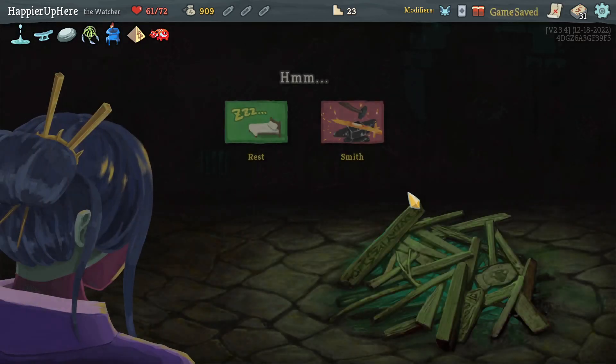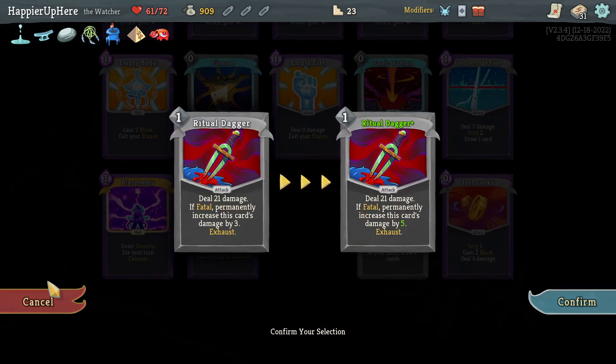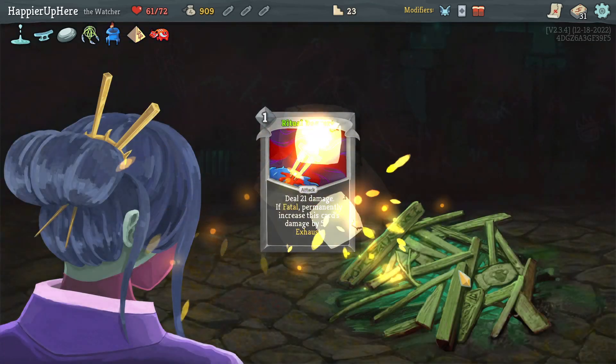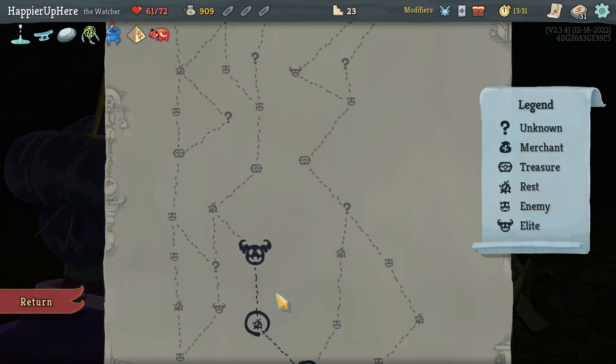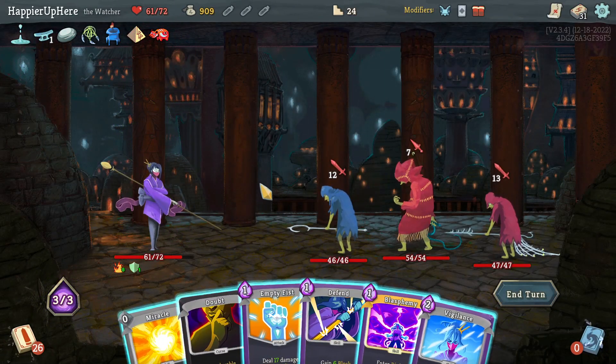I have to go left. I should upgrade the Ritual Dagger — Blasphemy upgrade is useless now that I have Runic Pyramid. Let's upgrade it just to make it grow faster. Slavers — no potions, this is going to be tough.